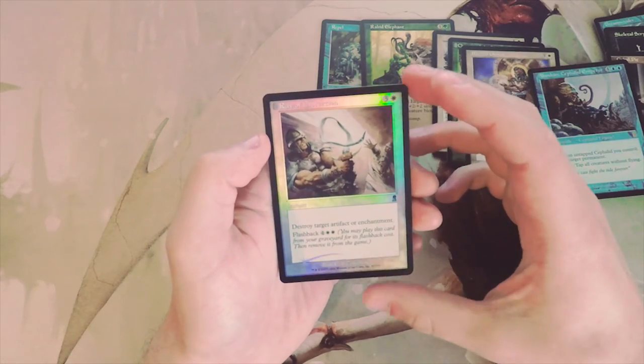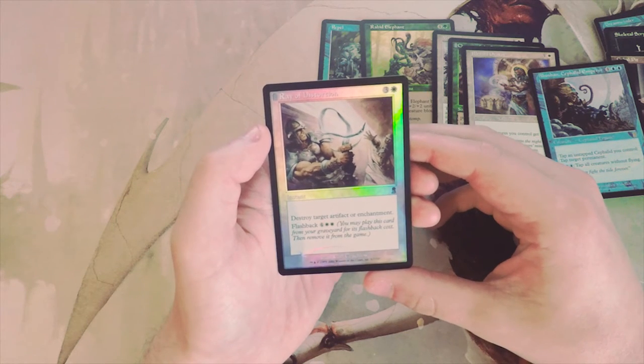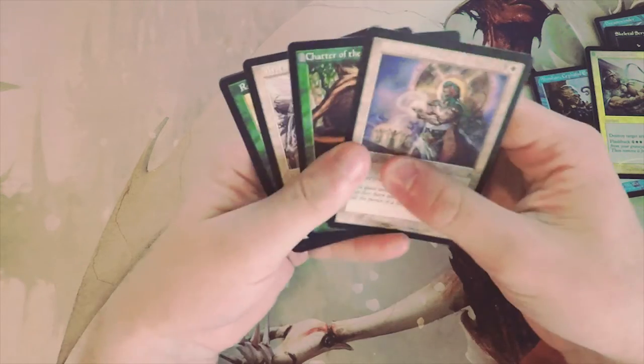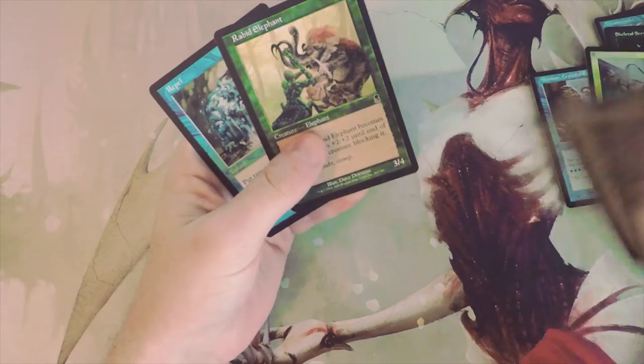We also have a foil: Ray of Distortion, three and a white for an instant — destroy target artifact or enchantment, and you can flash it back for four and two white. Always a decent sideboard card, but definitely not first-pickable by any means.